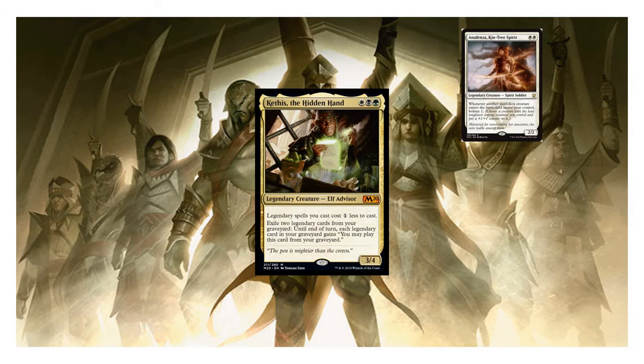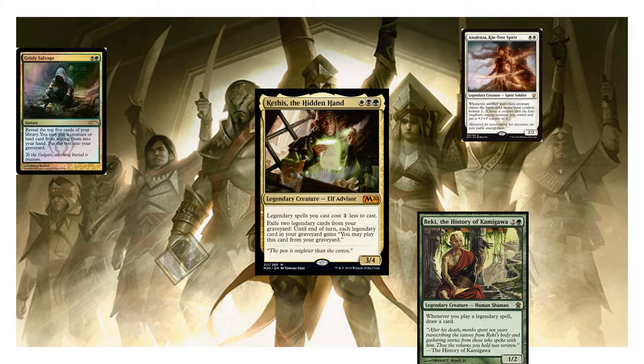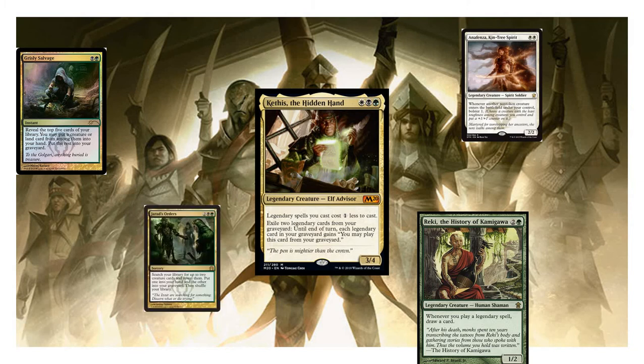Kethys legends with Abzan CoCo combo for Commander. Tell me what you think, everyone — like, comment, subscribe, and I'll talk to you next time.